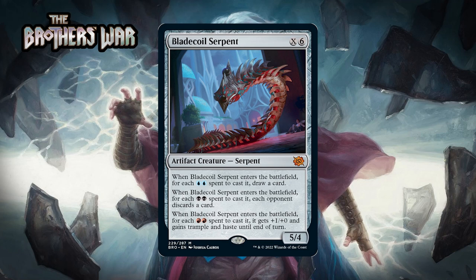Next up there's Bladecoil Serpent, which for X and 6 generic mana is a 5/4 artifact creature serpent at Mythic Rare. When it enters the battlefield, for each two blue spent you draw a card, for each two black spent each opponent discards a card, and for each two red spent it gets +1/+0 and gains trample and haste until end of turn. Having two mana of each Grixis color won't line up perfectly most of the time, but even triggering one of these a single time gives you a six-mana 5/4 that draws a card, or forces a discard, or becomes a 6/5 with trample and haste — all cards you'd always play. Getting two out of three going or triggering one twice is very doable. I think this sneaks into the lower bomb range. I'm giving it an A-.